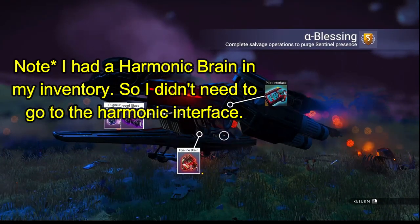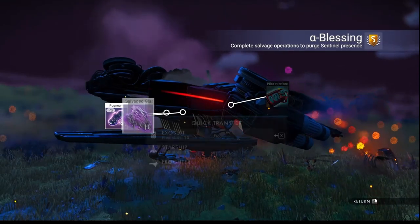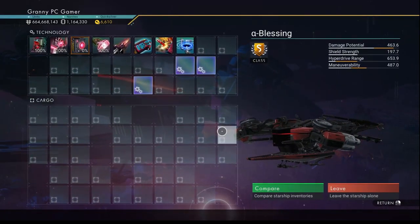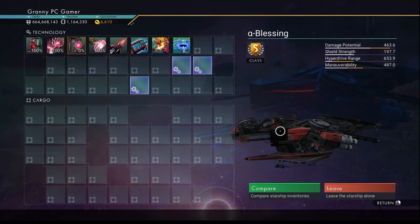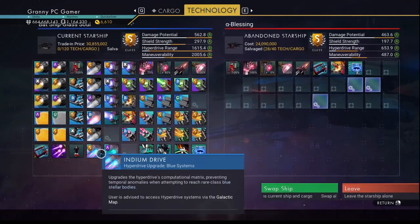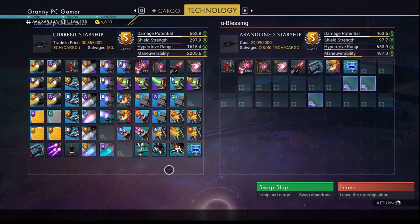I hope this has been useful to anyone having trouble with it — that is how it's done. I'm salvaging all the stuff off it. It's a marvellous ship to fly, really responsive, really worth getting. I'm having a comparison — I like my current ship, the bat ship, I think that's what I called it.